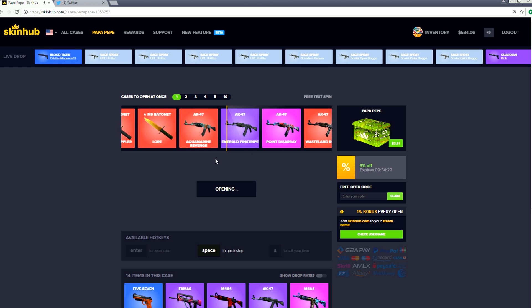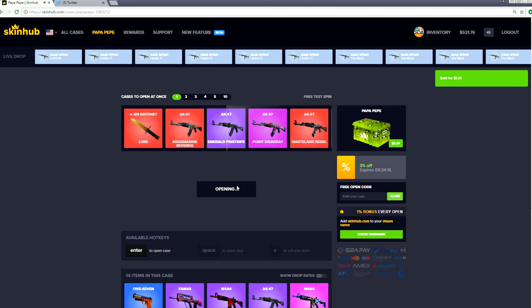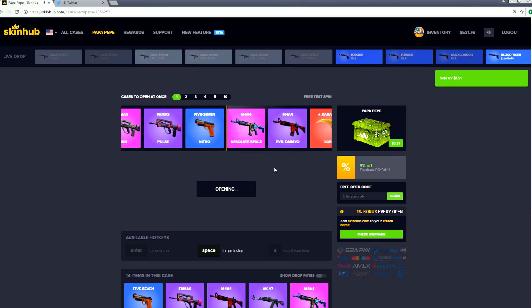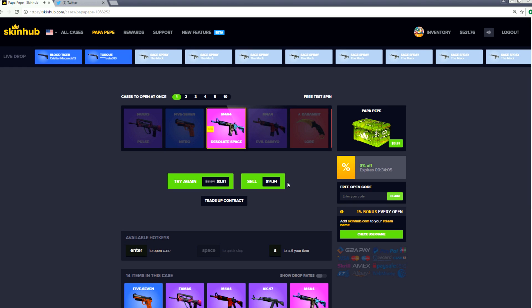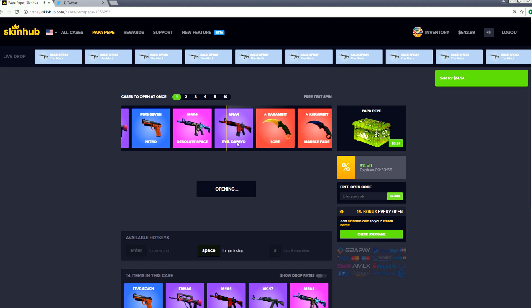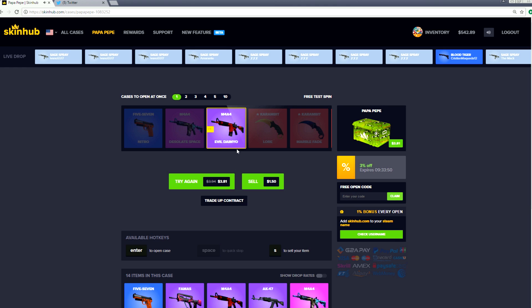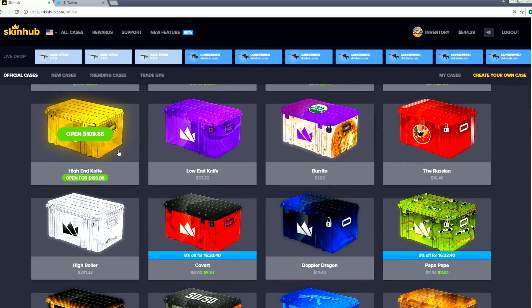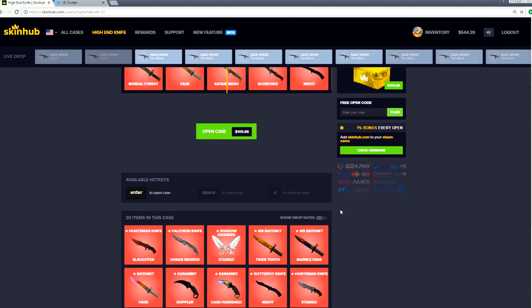All those knives in a row and it hooks me up with an emerald pinstripe. We didn't lose too much. Let's try again - this is fun, it's addicting. And we get a Desolate Space - that's profit for sure! We made $11. We get an Evil Daimio - I still don't know how to pronounce that. Should we try the high-end knife again? We did have some fun with it earlier and got pretty lucky.